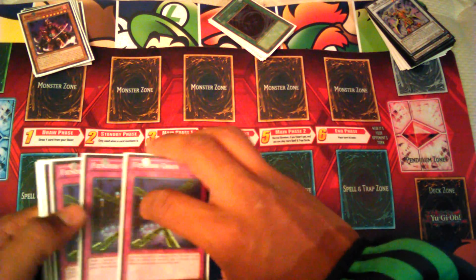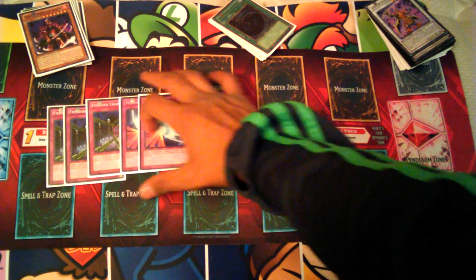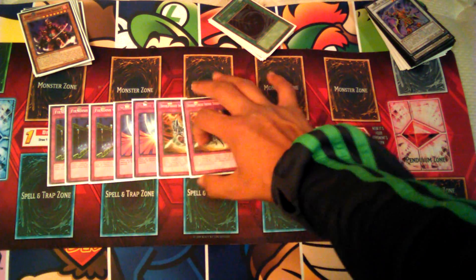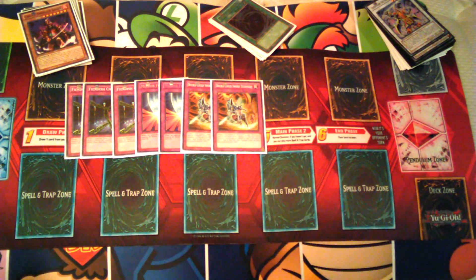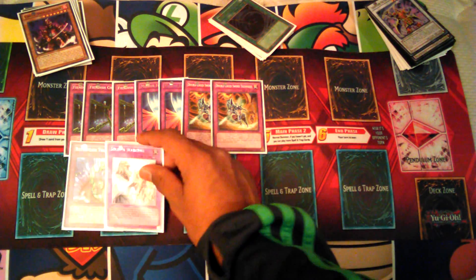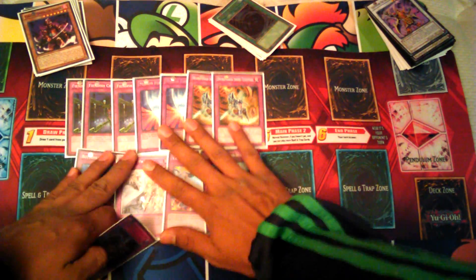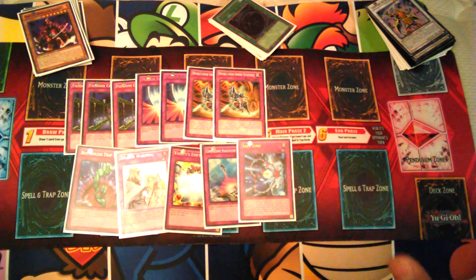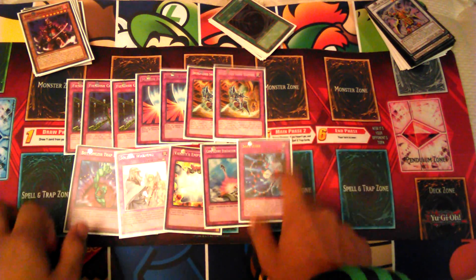For my traps, pretty much triple Fiendish Chain for monster negation, 2 Mirror Force to wipe out boards — pretty self-explanatory. 2 Double Sword Technique; I still run 2, I think it's an okay card. Then my singles: 1 Bottomless Trap Hole, 1 Solemn Warning, 1 Vanity's Emptiness, 1 Compulsory Evacuation Device, and 1 Safe Zone — I really like that card, it's helped me in one of the hardest matchups I've tested.